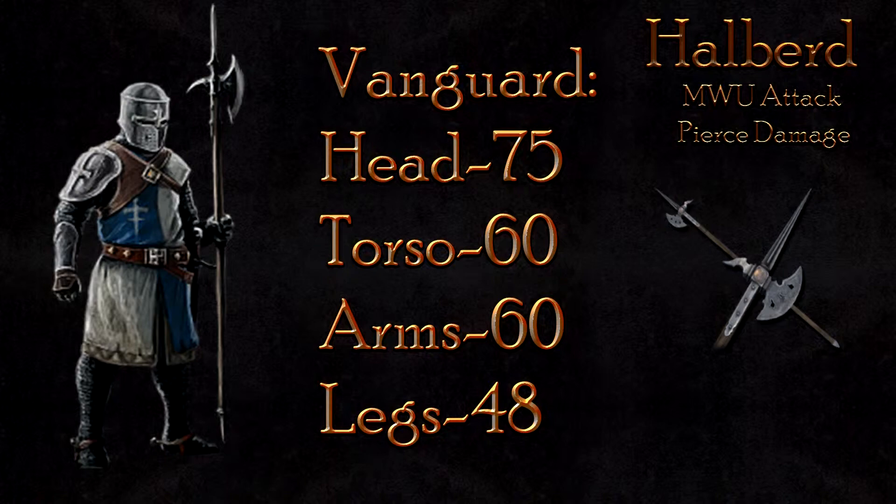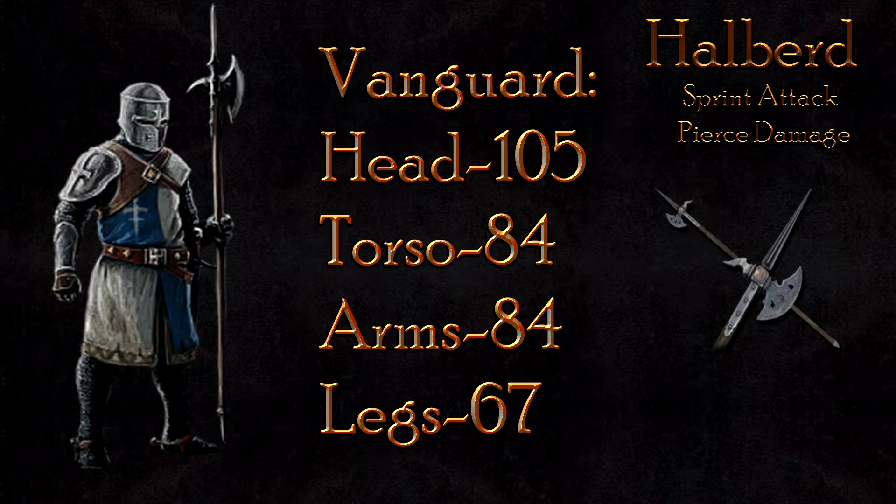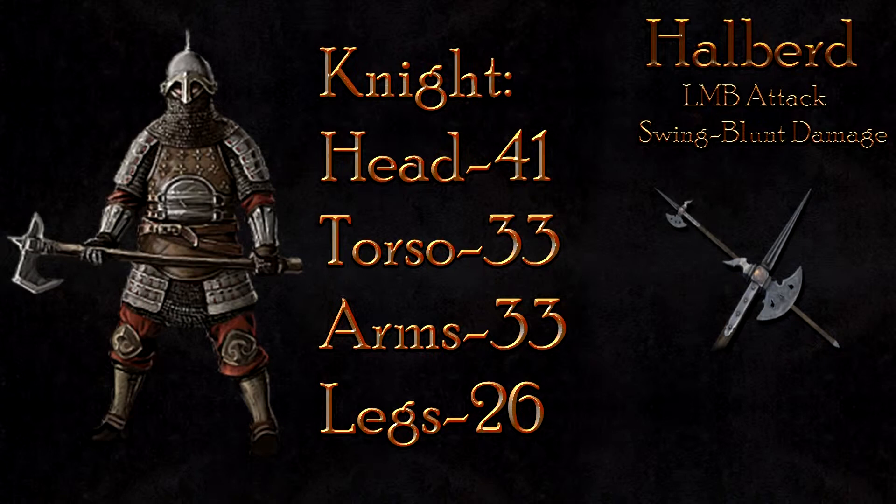The Maul Up attack, however, has the same damage as the Man-at-arms class, which is very good. The Vanguard will take 75 damage to the head, 60 to the body, and 48 to the legs. The Sprint attack is also very effective, with the ability to kill in one hit — at 105 damage to the head, 84 to the body, and 67 to the legs, the Vanguard does not hold up well.